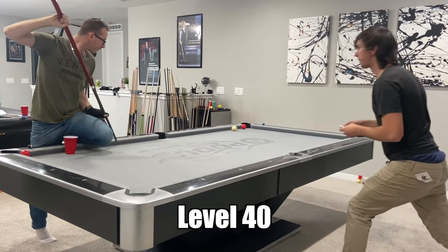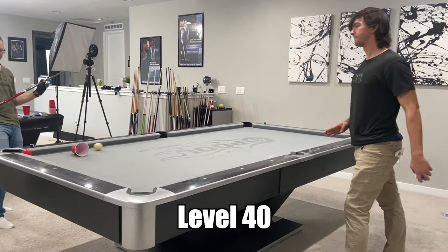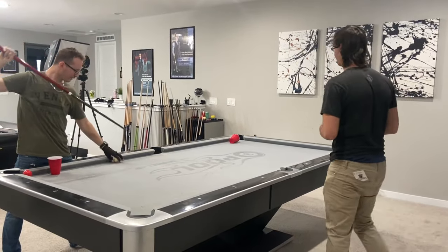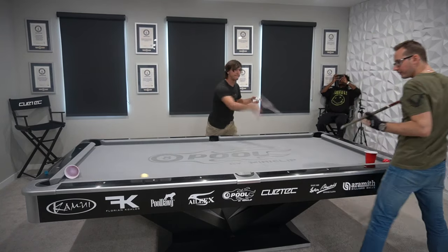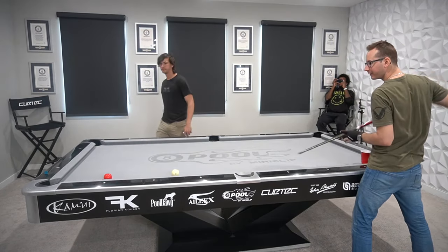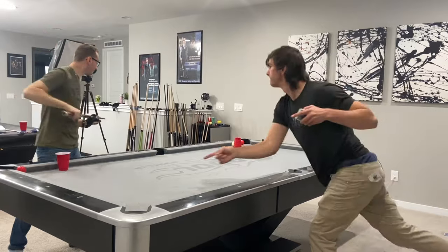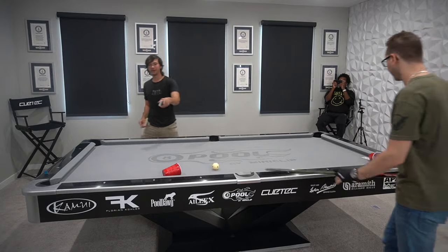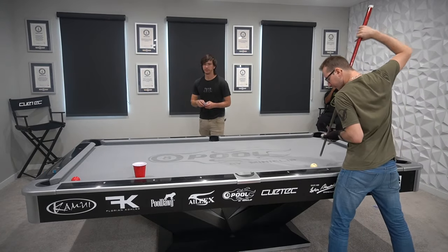On to level 40 — two cups, two balls to knock in. These shots are starting to get ridiculous. Spinning back a ball is a challenge on its own, but adding in that I have to knock over two cups, this challenge requires some perfect timing. Occasionally we got it perfect, but the cup just bounced in the wrong direction and blocked the ball from going back. The card did block. But eventually, we hit this shot.